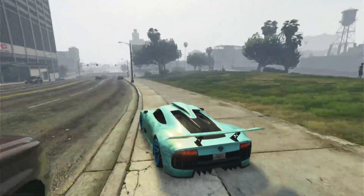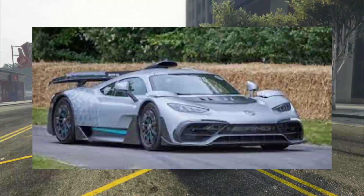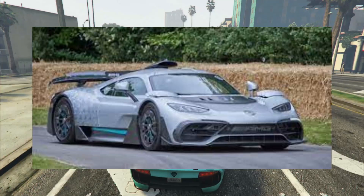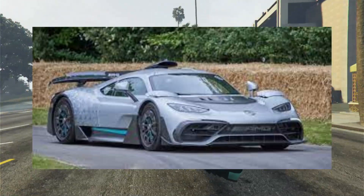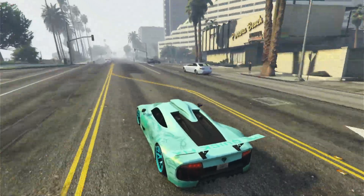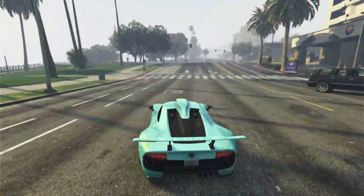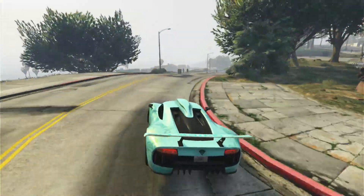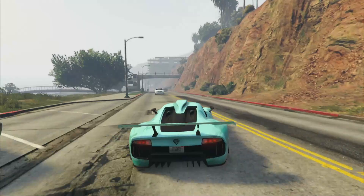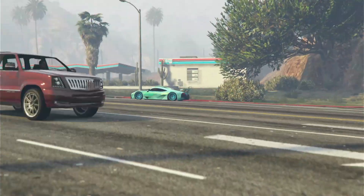The acceleration is one of the best in the game with handling being amazing. The looks are crazy. This is based off the AMG Project 1, which is one of the best vehicles ever — it's a concept vehicle. It has crazy top speed, looks amazing, and it's a hybrid sports car, at least in real life. In the game it's all gas powered, but in real life it's hybrid, and that's what makes it super fast.